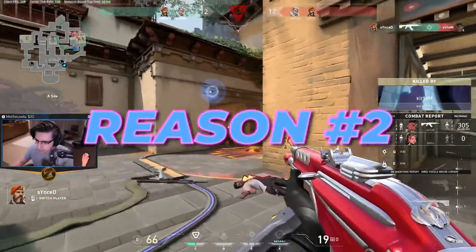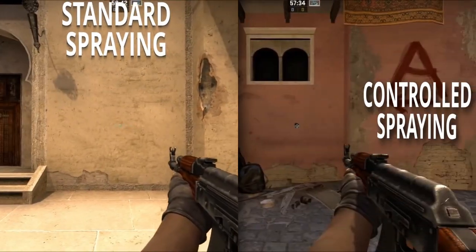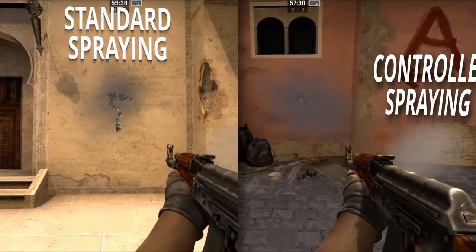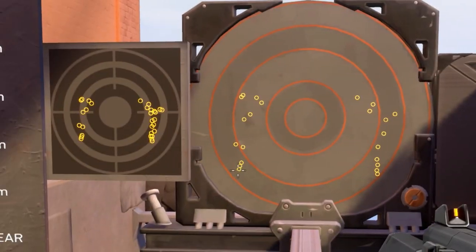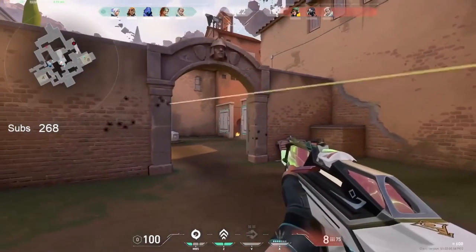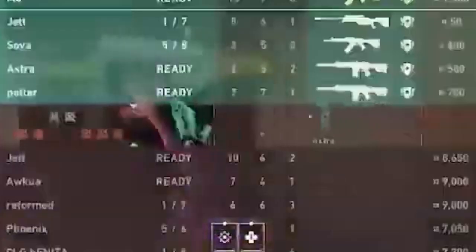The second reason why you should use a smaller crosshair is that it can encourage you to go for more taps and bursts rather than full-on spraying. In Counter-Strike, it was okay to have a larger crosshair because spraying had a distinct pattern and a larger crosshair would help you know how far you needed to drag your mouse down. However, in Valorant the spray pattern is random, so you don't want to be spraying as much as tapping or bursting. You want to minimize RNG when shooting, and with a smaller crosshair like a dot, it's easier to take a bit more time to line up the crosshair to the head of the opponent before actually shooting.